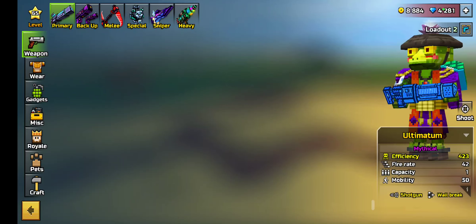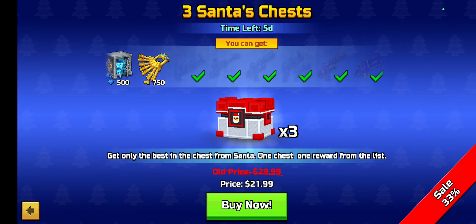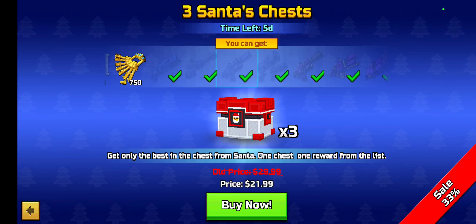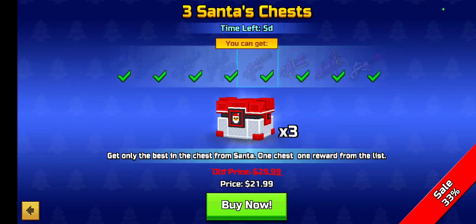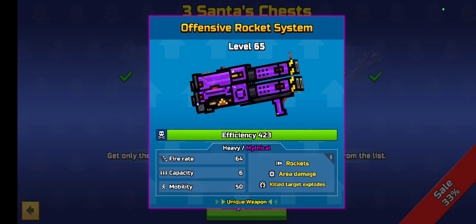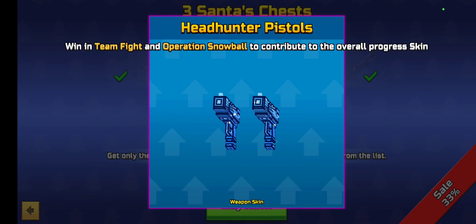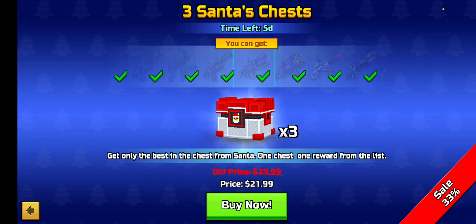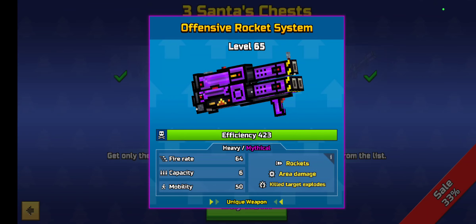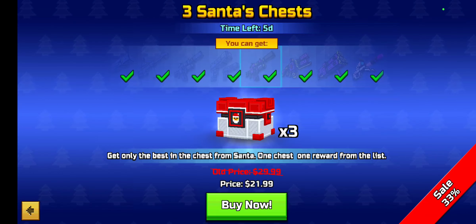Anyways, with the new chests that have come out within the little story, these guys have all the weapons. They have three advanced arsenal weapons, then three skins for the other weapons. The advanced arsenal weapons being the primary, special, and heavy. I had these other weapons including these pistols from the van that happened a while ago, but I didn't grab the heavy from the van. But now that the heavy has come out, I have finally completed my entire collection.